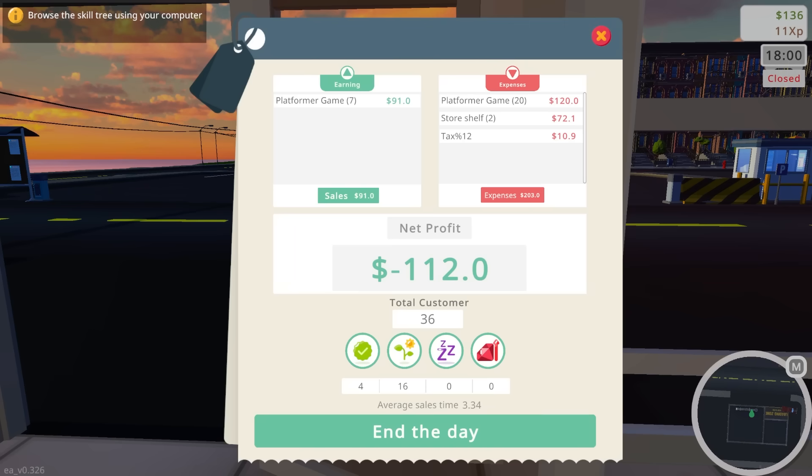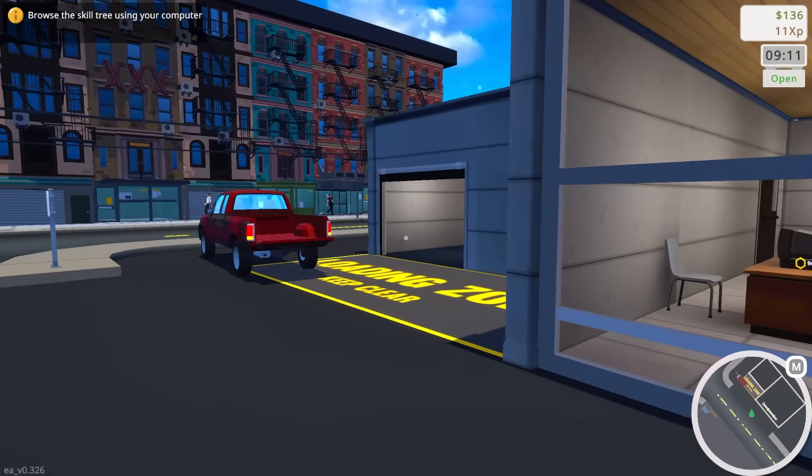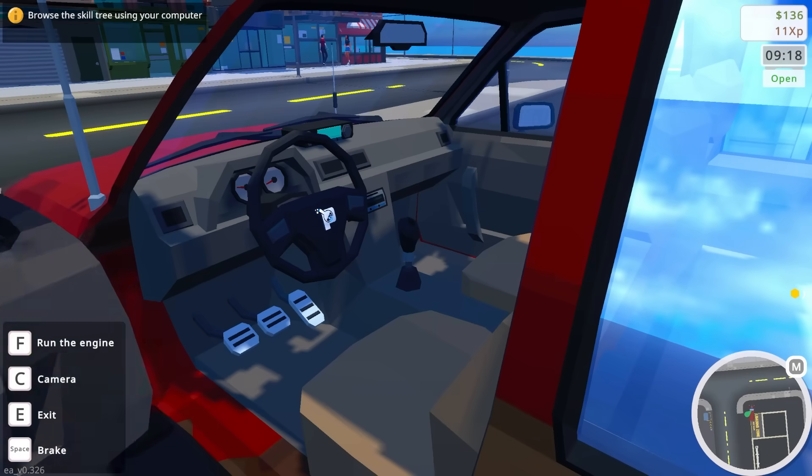Let's go ahead and close it. Net profit — we're negative $112, but that was because of the purchases we made and the expenses between the taxes, the store shelf, and the platformer games we bought. I would say that's a decent first day, but we need more games in this store. It's morning — the game store is open.